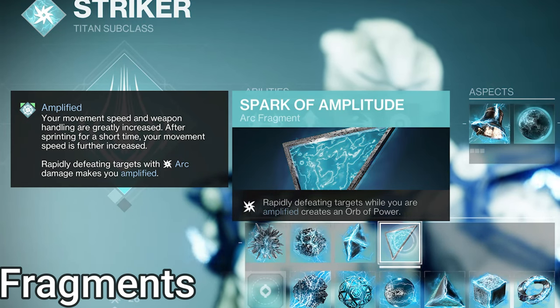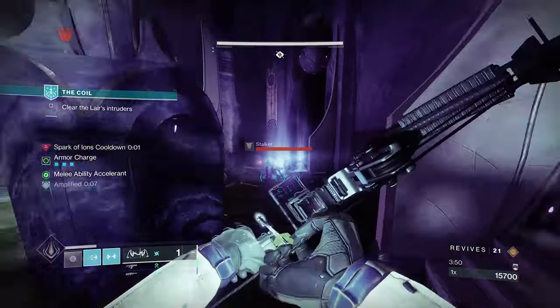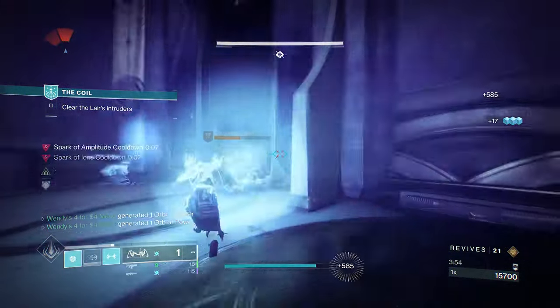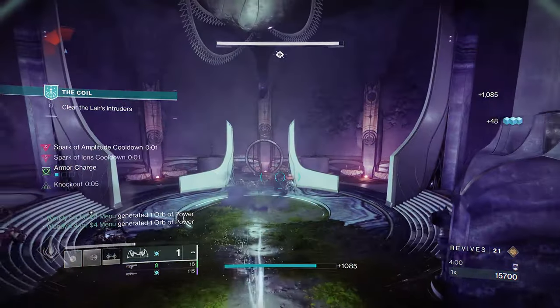So there's the class stuff, and now on to stats then mods. For stats, I'd recommend high Resilience for class ability recharge. A dip into Strength is also recommended but not needed — we get our melee back very quickly with this build. For the mods, this build is a Kickstart-centered build: make orbs, get armor charges, profit.